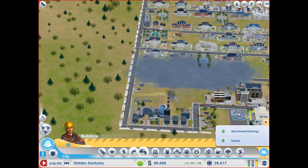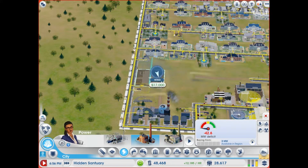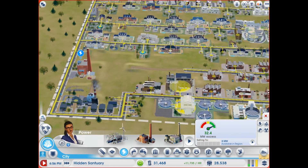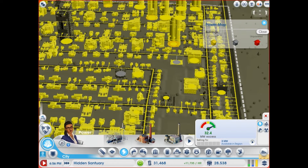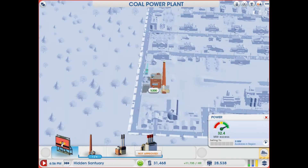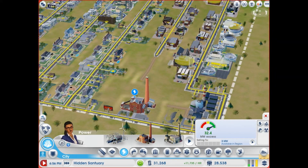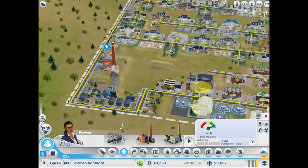We probably should have waited to do that, just saying. No, we don't have enough money, we'll do this right here — okay. See, that already has enough, but I know as soon as I turn this thing on, people are going to be losing power. This should be good — hopefully we don't lose power right away. Okay, we're sitting good. Yeah, people are going to be mad over here but they still build so it doesn't matter, apparently.